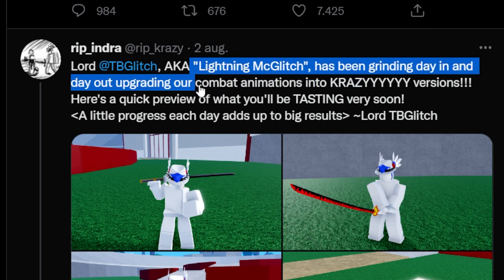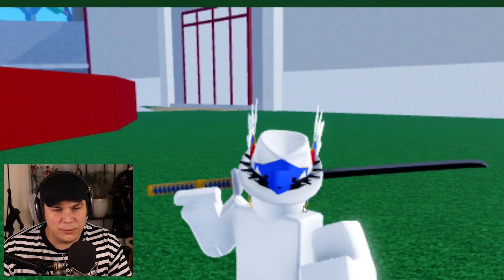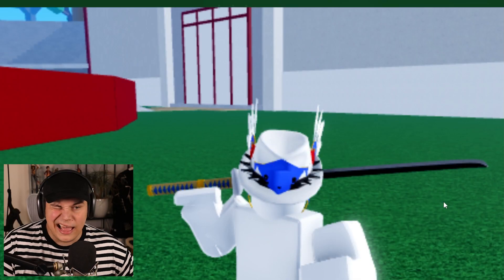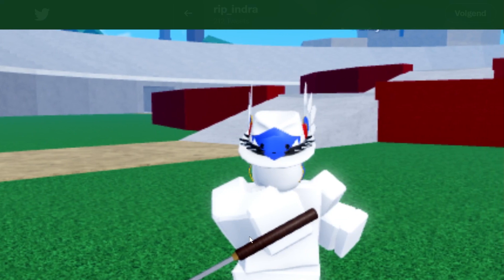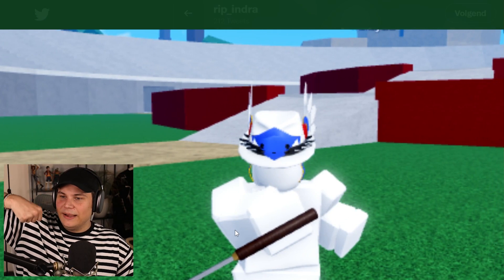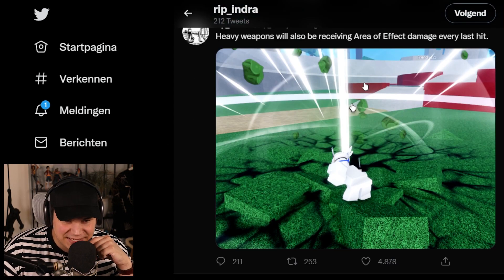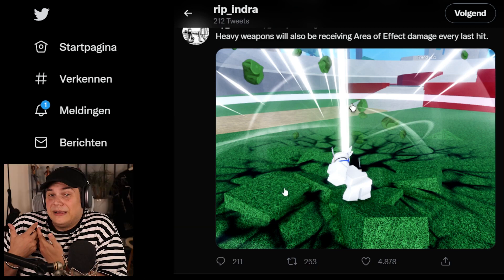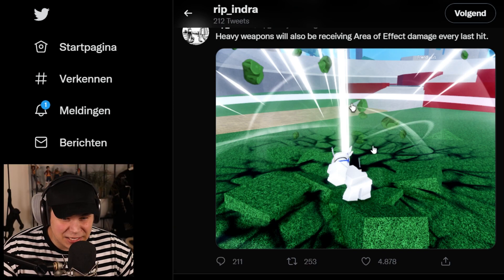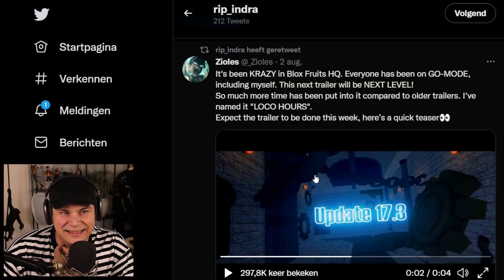Lightning McQlitch has been grinding day in and day out upgrading combat animations with a crazy new version. Here's a quick preview - these are pictures so you can't really see the animations, but you can still imagine how cool this stuff is looking. We got the Rengoku sword, the pole being held like the blind guy holds it, the Bisento, and apparently heavy weapons will also be receiving an area effect damage on every last hit, which is going to make them a lot more viable. Currently nobody uses them - they're honestly kind of bad.